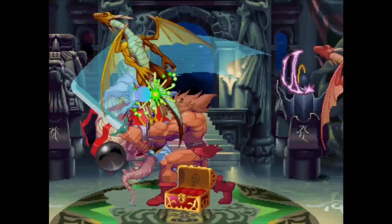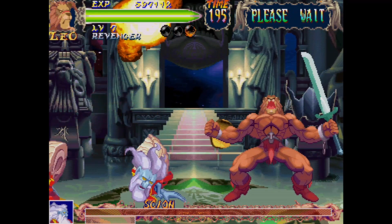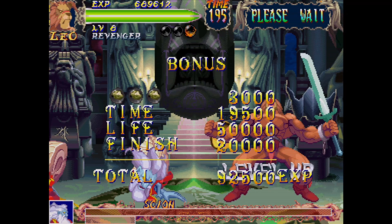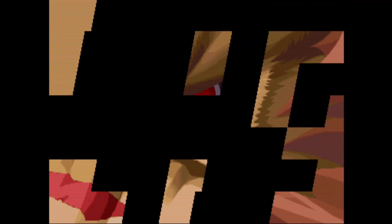One thing you may not have expected to see here are finishers. If you manage to hit your opponent with a special move to end the fight, you can cut them in half and/or chop off limbs, among other things — pretty rare for Capcom. The music is all pretty good as well, but nothing here is as memorable as anything from like Darkstalkers or Street Fighter.